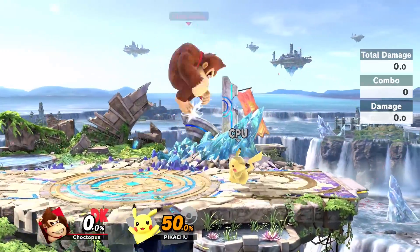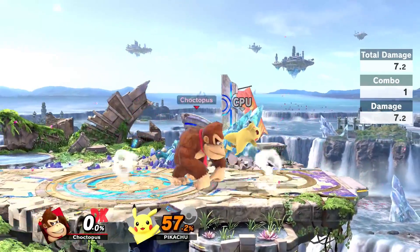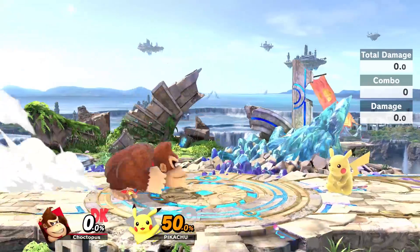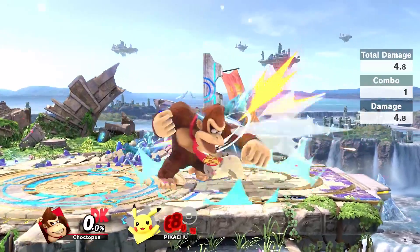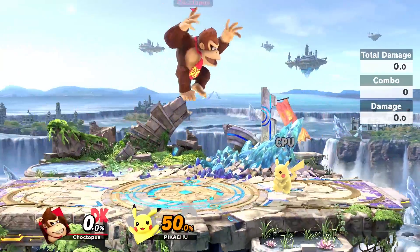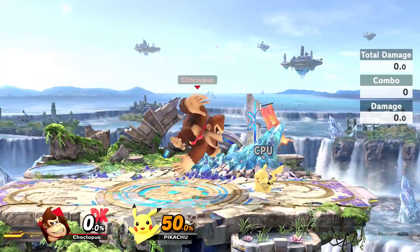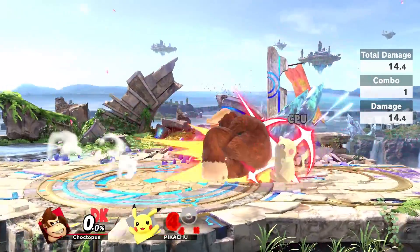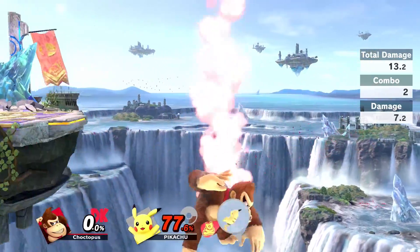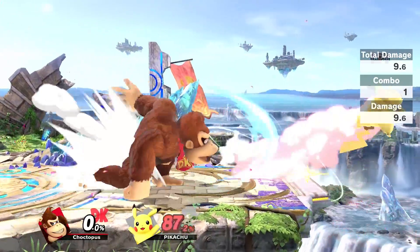The cool thing about this attack is you can also use it in the air; however, using down B mid-air will only give DK two slaps. It's a good option if you're coming back down to the ground, because it has low landing lag, so you can combo it into something like a neutral attack or some tilts. His down B is also one of his spikes — Donkey Kong has a lot of them. So if you do get a character off the stage and you want to try to spike them, you can.